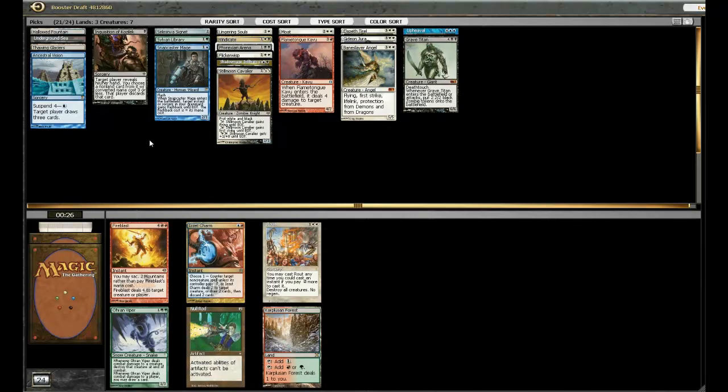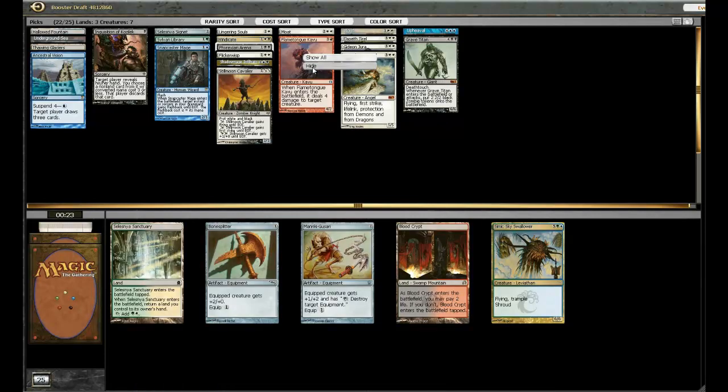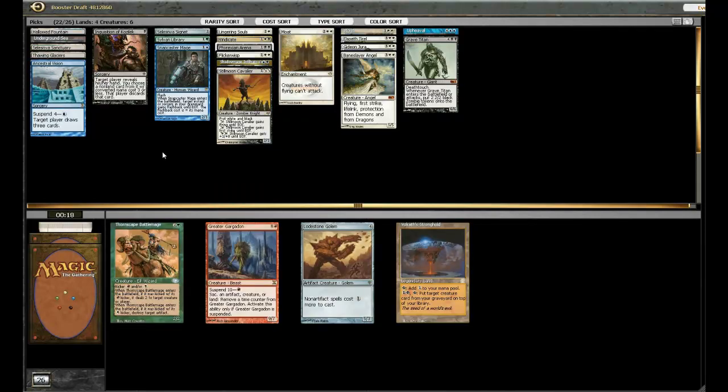I guess I can take a Rout. Probably not playing the rest of these cards, so I'm going to hide this Lamenttown Caveat — I don't think I'm going to play it. A bunch of cards I'm not interested in. Might play the Selesnya Sanctuary — we'll pencil it in for now. Which of these cards do I not want to lose to? Probably Lodestone Golem — get out of here.